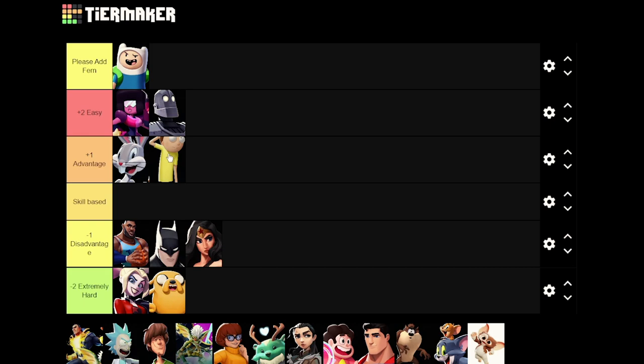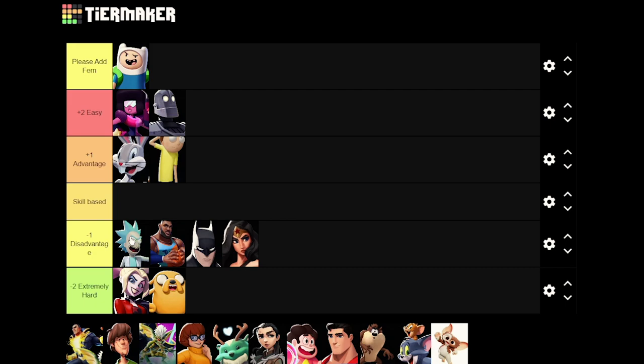I think Finn has a plus one against Morty because Morty is inherently an easier matchup and Finn has a lot of good ways to deal with his projectiles — you can shoulder charge his space gun. Even though grenades can be hard to deal with, I usually end up out-damaging Mortys and killing them pretty early. Finn just outboxes Morty and can get in on him pretty easily, and once you're in, Finn clearly wins.